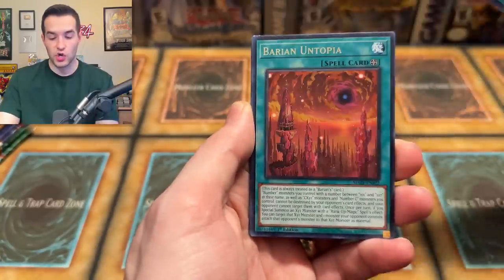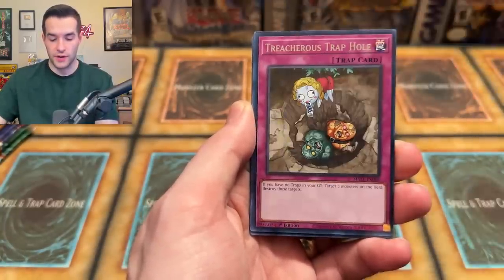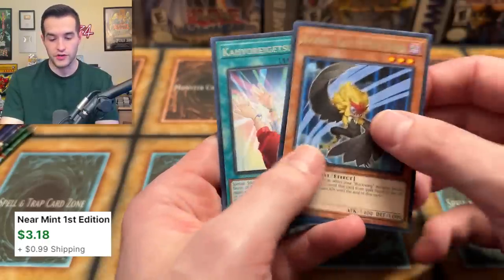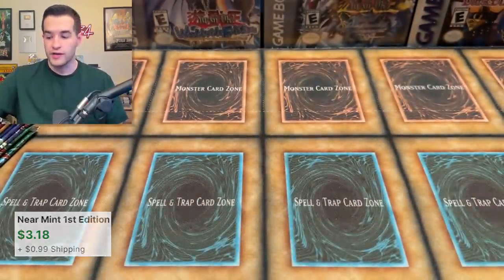We have Maze of Memories. Can we get ourselves something good? We need to do two from the back here. There are other eras such as starlight rares coming up next, with Tredger's Trap Hole and Photon Orbital. Oh, that's pretty good — Solemn Judgment, super rare. Just a super but an awesome card in terms of value.